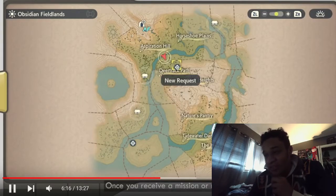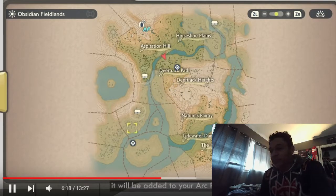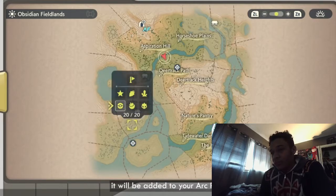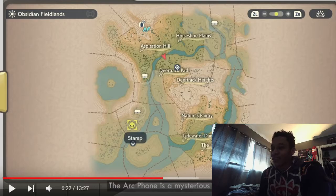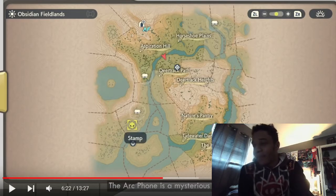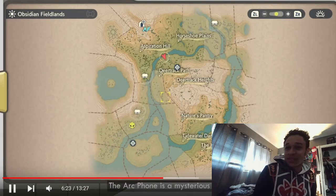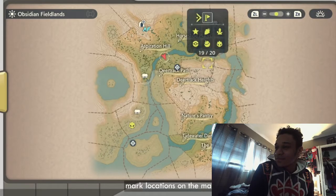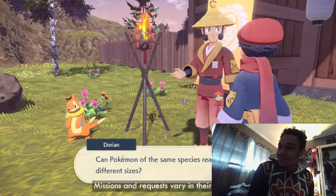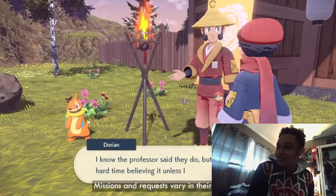Okay, so there are certain missions for the main story. And they've got a phone — I mean, a device that allows you to track your movements, mark locations on the map, and track your current missions and requests. Missions and requests vary in their objectives.